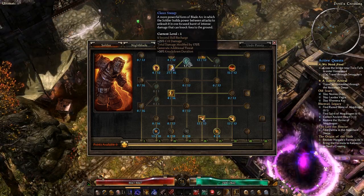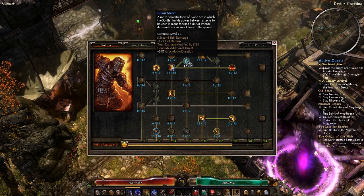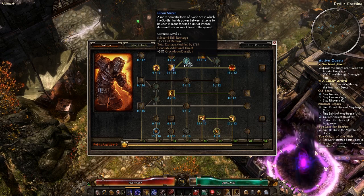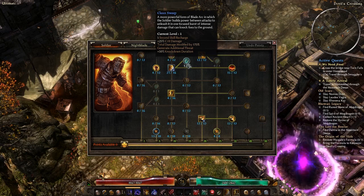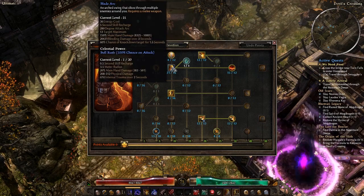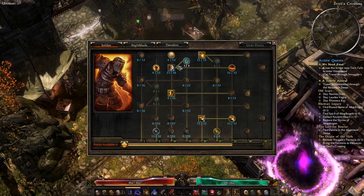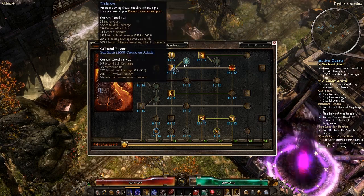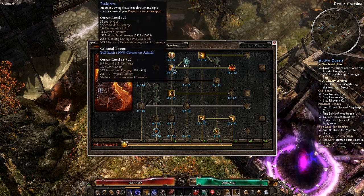Blade Arc's transmuter is Clean Sweep: a more powerful form of Blade Arc in which the soldier builds power between attacks to unleash it in one focused burst of intense damage that can knock foes to the ground. This adds a skill recharge, adds bonus crit damage, increases the damage by 175%, generates additional threat — so it kind of taunts while you're Blade Arcing — and there's a 50% knockdown duration added. So it makes Blade Arc a CC mixed with a taunt while upping its damage immensely.